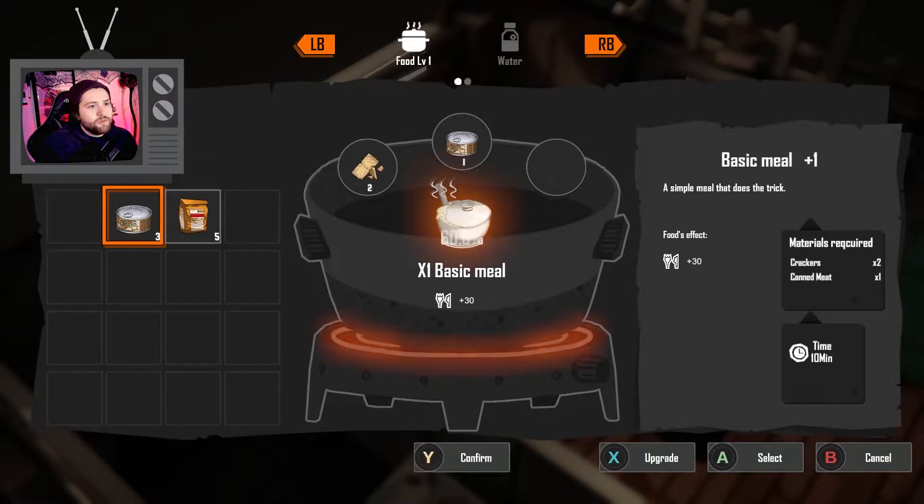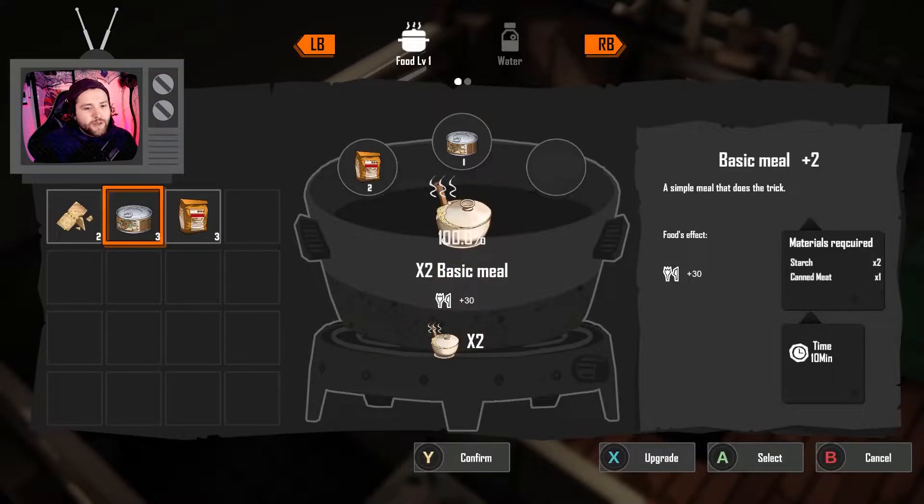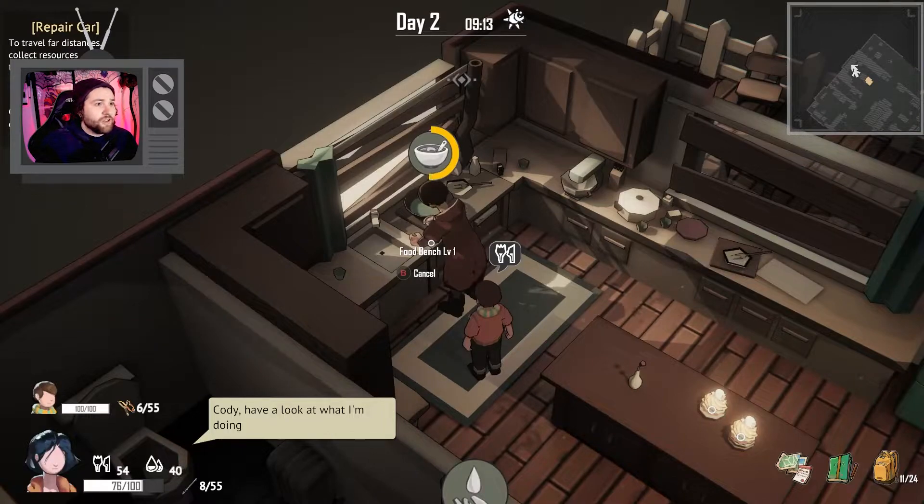Let's do two meals — that's one basic meal. Two of those and one can of meat, two basic meals. Let's go ahead and confirm, and then we can teach Cody how to do it.